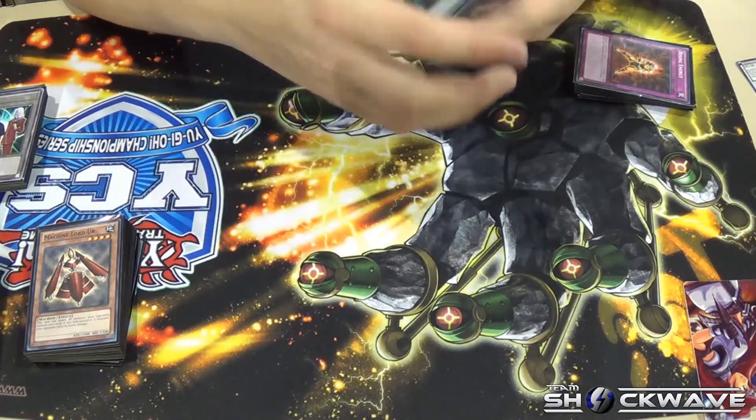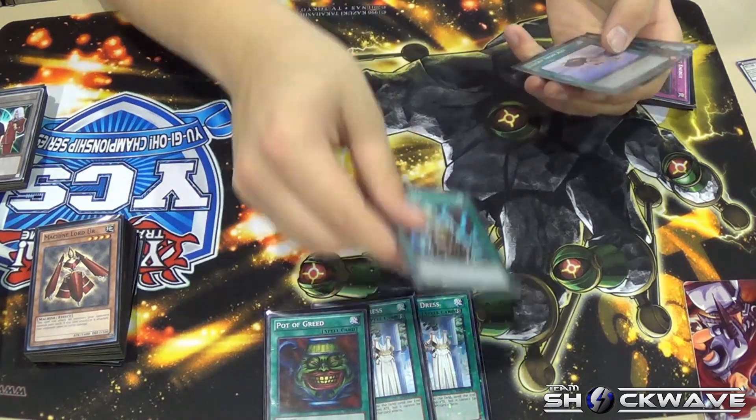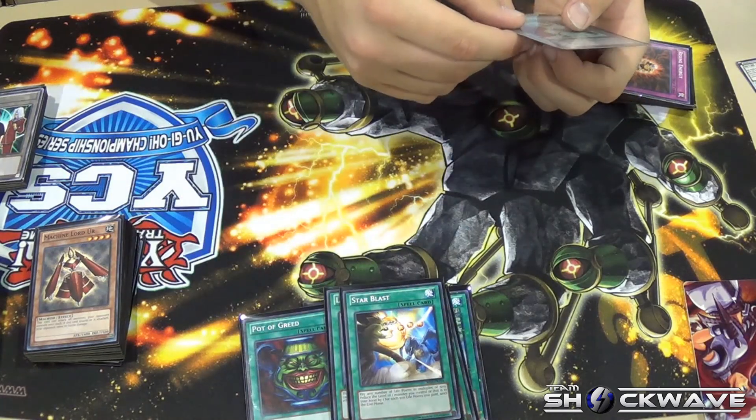My draft spells were 2 Forbidden Dress, Pot of Greed, Stimpak, Lucky Iron Axe, Star Blast, and Malevolent Nuzzler.